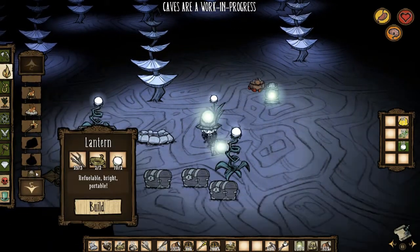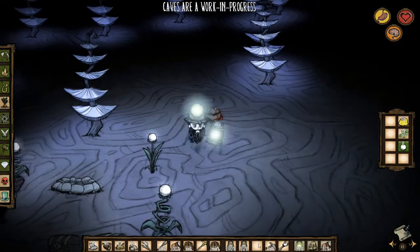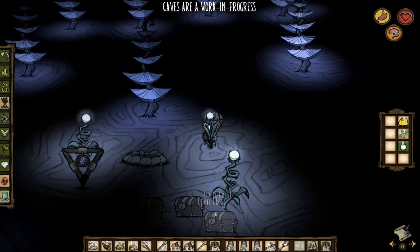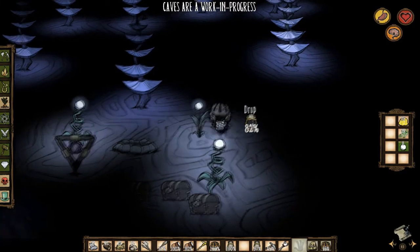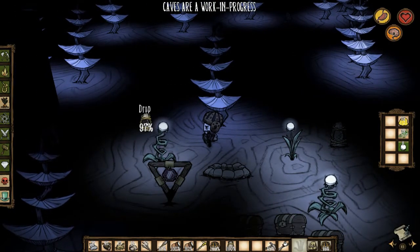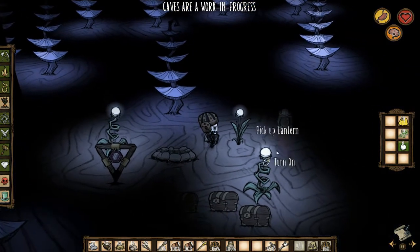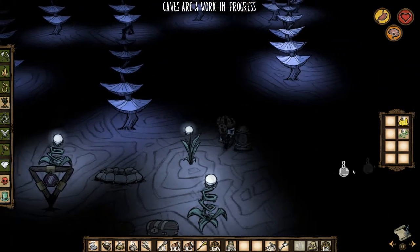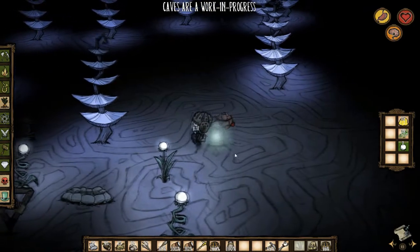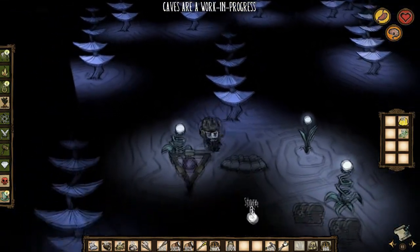We can go ahead and make a couple more lanterns. We have another lantern - we'll turn this one off, pick it up, and place it. Let's turn this off and take off our helmet so we can see where the darkness is. We'll place this one right here, turn it off - we don't need it right now - and we'll place this other one right here, turn it off. Now whenever we want it we can turn that one on and turn that one on - we're good to go.